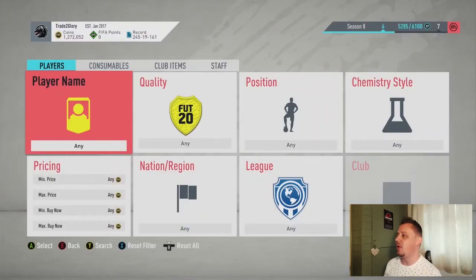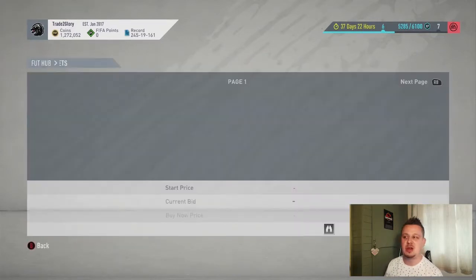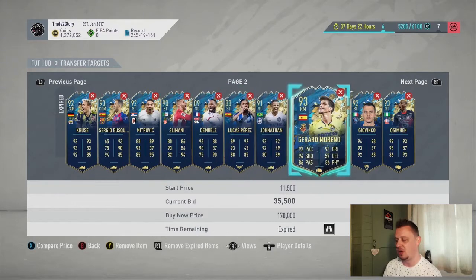What's happening guys, it's B-Rad and welcome to another episode of the Graft to a Draft series. If you saw the last episode, you'll know we did Team of the Season sniping on goalkeepers and defenders. Today we're moving on to midfielders and forwards. We're at 1.272 million, so we need to reach 1.287 million. Transfer targets include Parejo, Kovacic, Promes, Cruz, and forwards like Slamani, Dembele, Perez, and Jonathan.